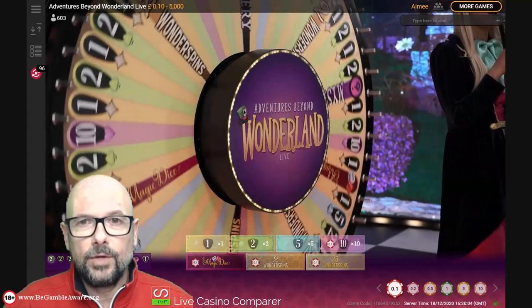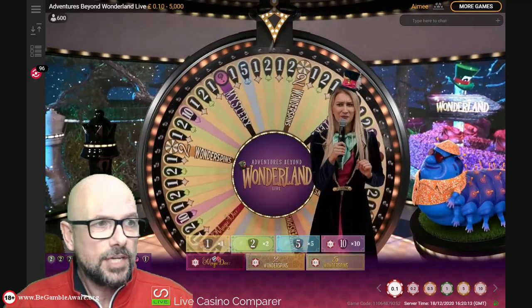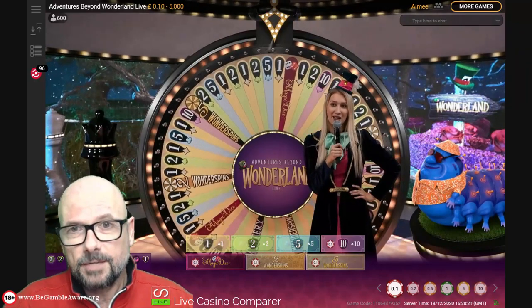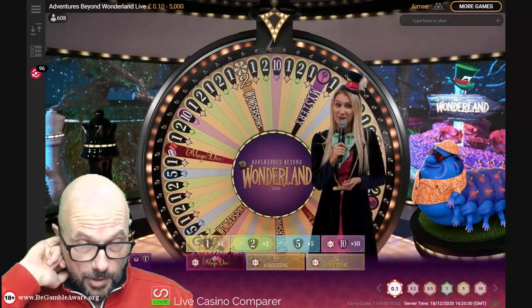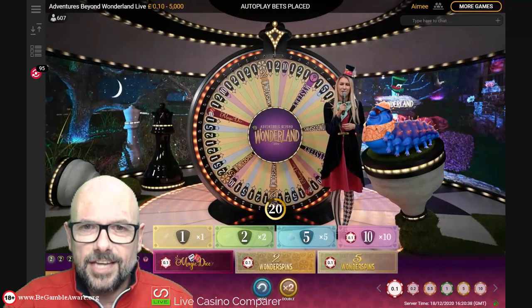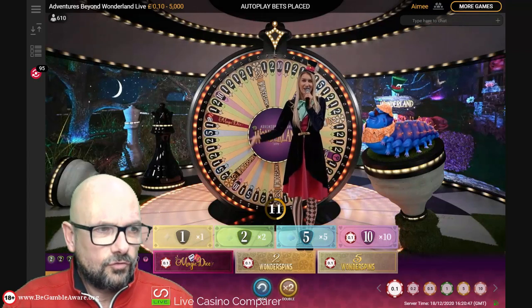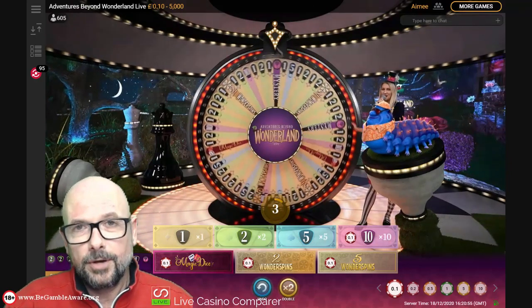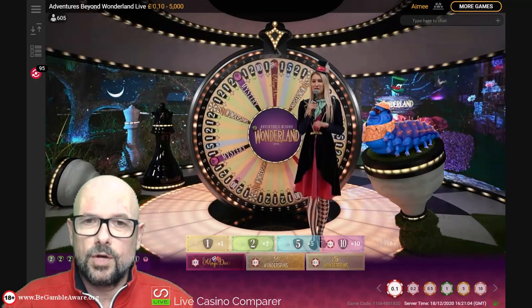The wheel contains 54 segments. Number 1 is the most prolific with 22 segments, playing even money. Number 2 has 15 segments at 2-to-1. Number 5 has 5 segments at 5-to-1. Number 10 has 4 segments at 10-to-1. For bonus rounds: there are 3 Wonder Spins segments giving 2 free spins, 1 segment giving 5 free spins, 2 Magic Dice segments, and 2 Mystery Spins segments.